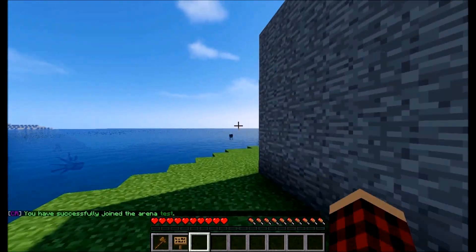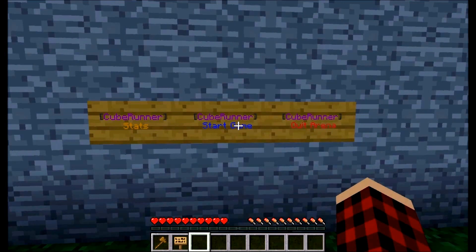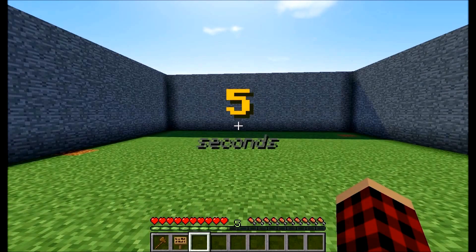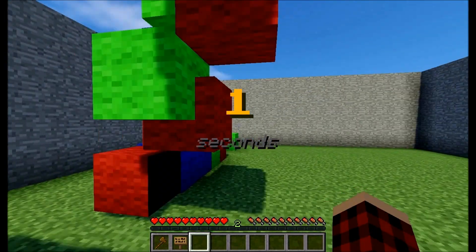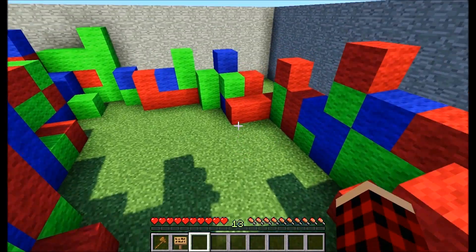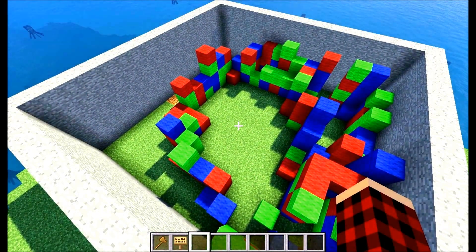I seem to have spawned in a different location. There are the signs - we can go start game and we're in. There'll be a 15 second countdown - I've configured it for 15 seconds - and it'll say when it's 10, 9, 8, 7 on the screen, then five seconds, then four, and then the fun begins. You've got the blocks falling above you so they'll pile up and you'll have to start parkouring or you're out. It's a really cool plugin - the developer has done really well. I died, and after five seconds you'll be teleported back to where you started.